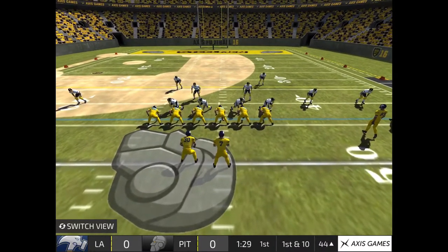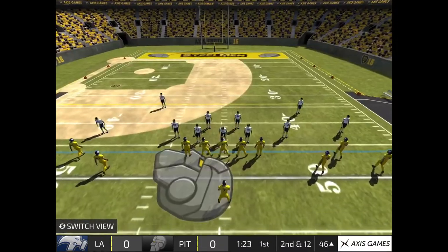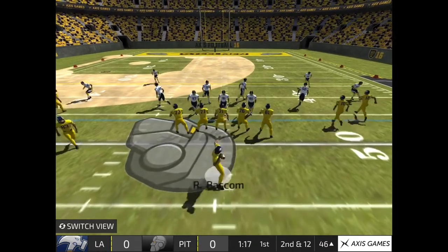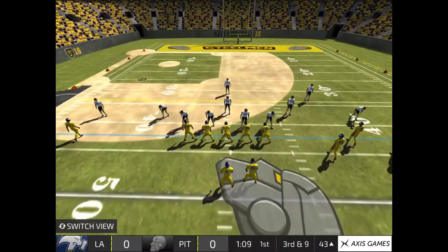Black 21, go! Hands it off. Second and long. Red 23 steps into the pocket — missed tackle. Third down.